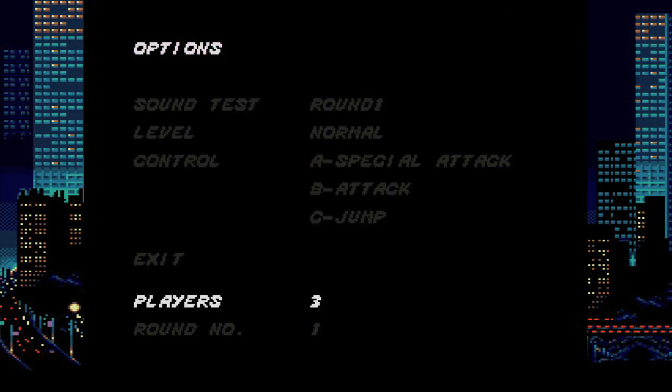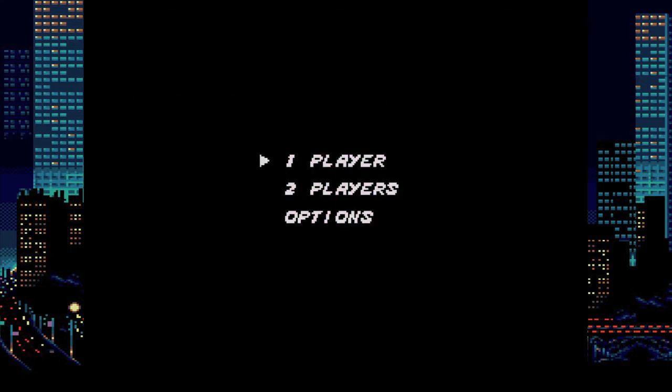Doing that will allow you to use the level select, so what you want to do is go down to it, make sure you set it to the last level. You can also set your life count up to 7, as well as the difficulty to easy. Once you have that, just back out and then hit one player, and it should put you on the last stage.